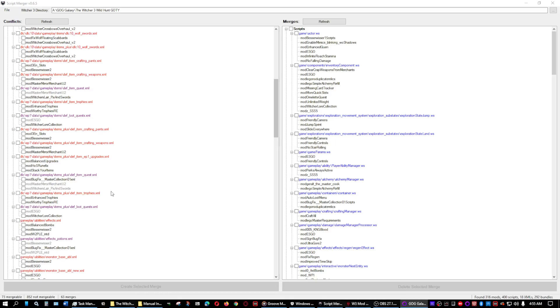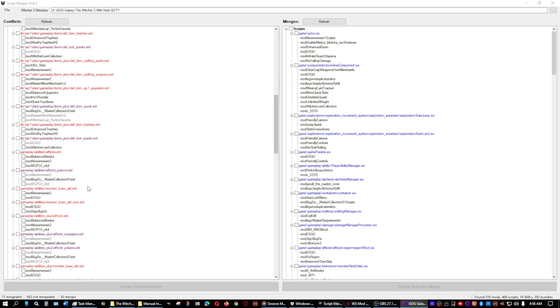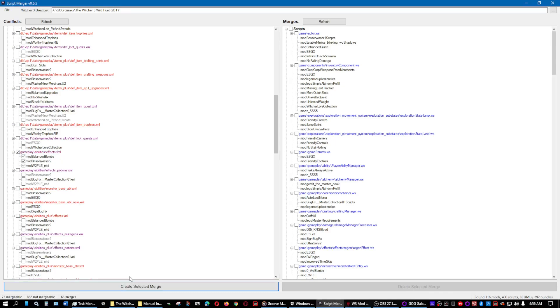In a previous video, I had mentioned about the different versions of the game — Game of the Year edition, non-Game of the Year edition, version 1.31, version 1.32. I found out something interesting: GOG has it to where you can revert back to version 1.31.